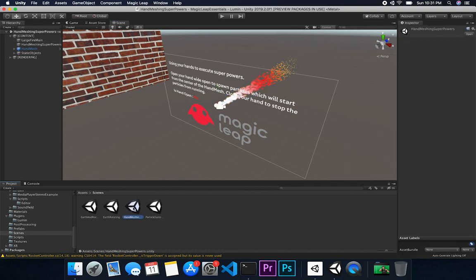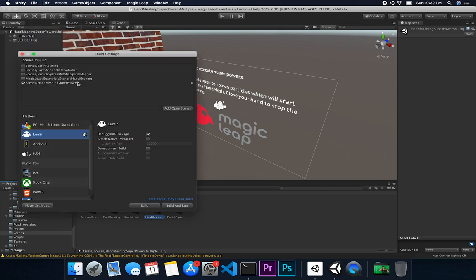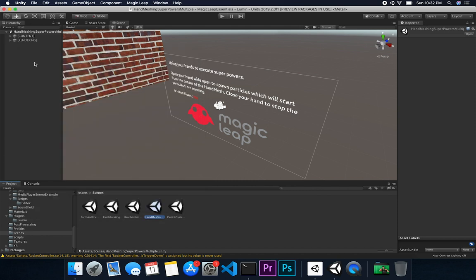What I'm going to do is clone this scene, which is called 'hand meshing with superpowers'. I'll do Command+D because I'm on a Mac, and then rename it to 'multiple', meaning multiple hands. Now that I have that selected, I'm going to go into File > Build Settings, uncheck the one we just built, and add this new one so it's ready for when we need to do the demo.